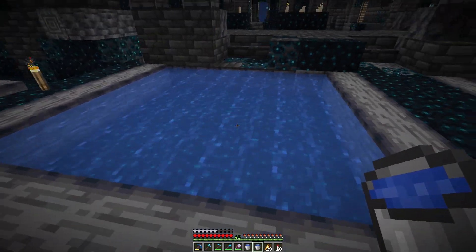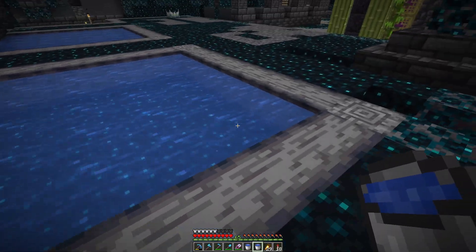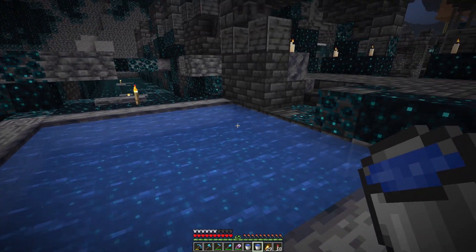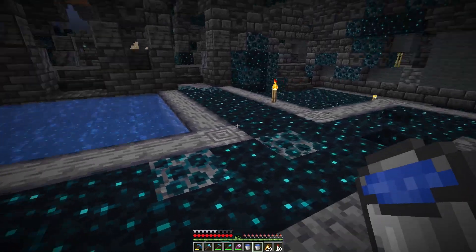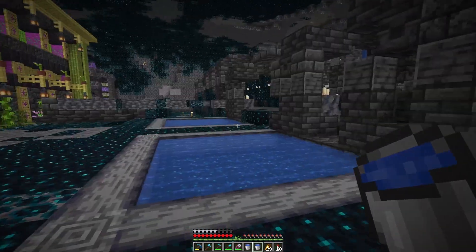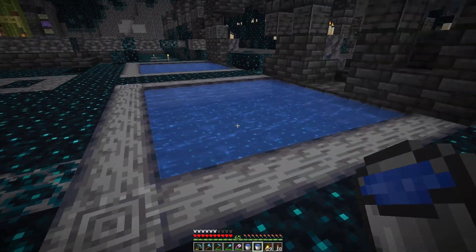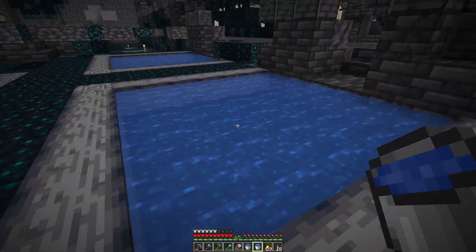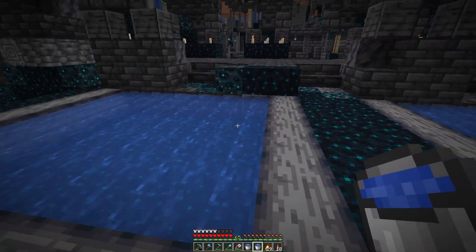I think this will work. I do like having the skulk underneath the water — it gives a little bit of a nice sparkly goodness going on here. I tried lighting up the outside with glow lichen. It adds a little bit of light, but the whole area is so dark right now that it doesn't help anything. Since I'm going to be adding a lot of light here anyway, at some point in the future I may go get some sea lanterns and try to make that work. But for now, the water is a good choice.